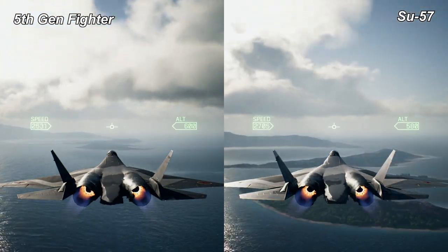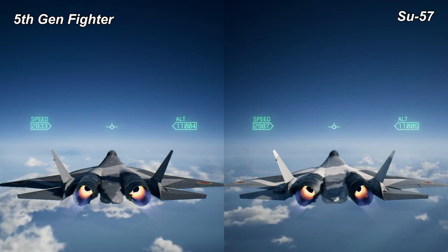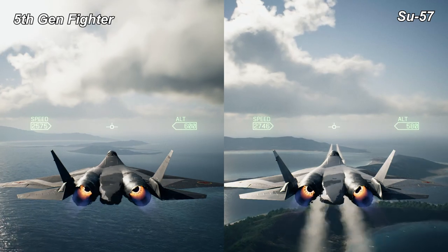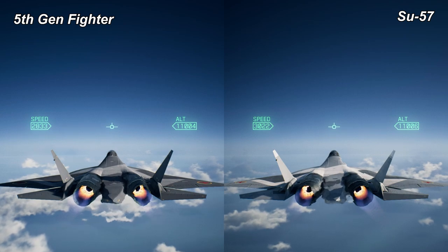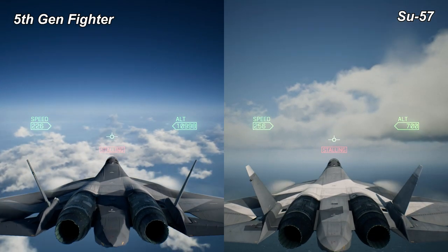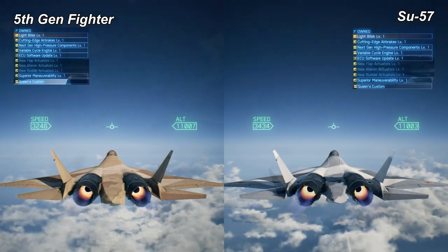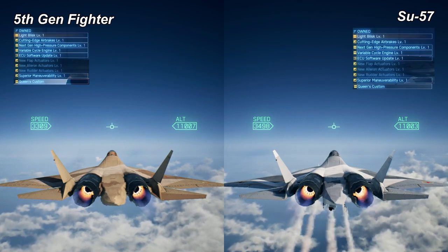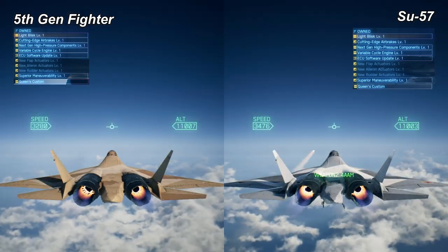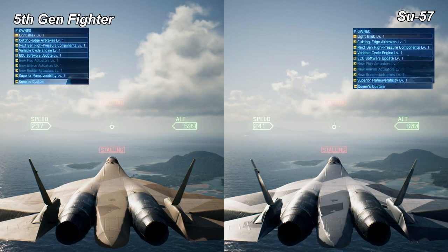The top speed of the 5th Gen Fighter is 2,575 km/h at sea level, and at max altitude of 11,000 meters it is 2,833 km/h. Whereas the Su-57 is a bit faster at 2,746 on sea level, and 3,022 at max altitude. With modifications, the 5th Gen Fighter can reach up to 3,008 km/h on sea level and 3,309 km/h at max altitude, whereas the Su-57 can go up to 3,179 on sea level and 3,498 at max altitude.